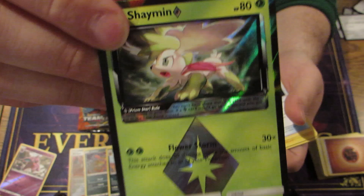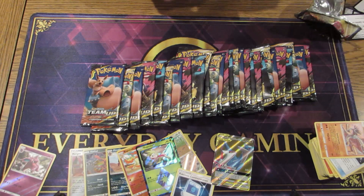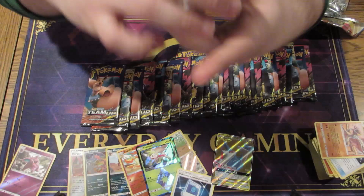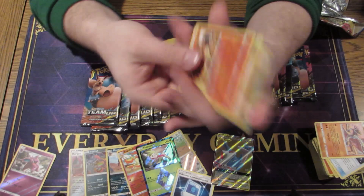Oh, we got a Prism Star — the Prism Star Shaman. I don't think she is too great, but still pretty awesome. Turn around — Viridian Forest! That's another nice card in this set. I think it's definitely going to see some play once you can tutor out energies for basically nothing. It's really good in the Malamar decks.